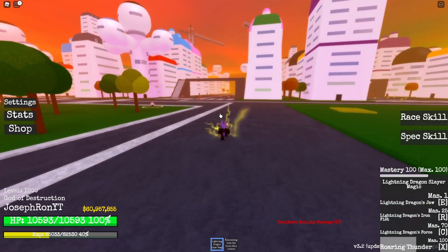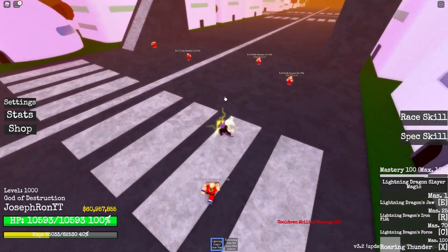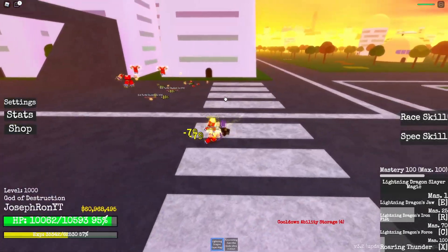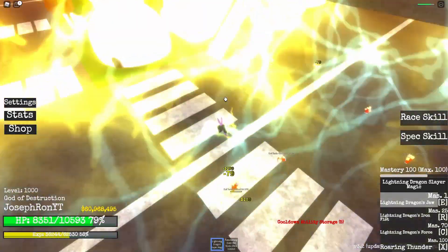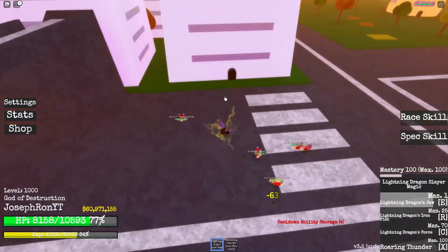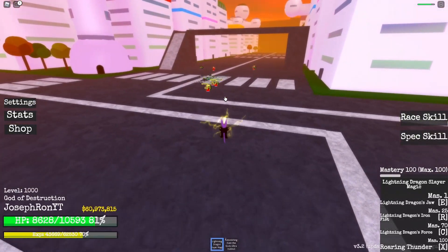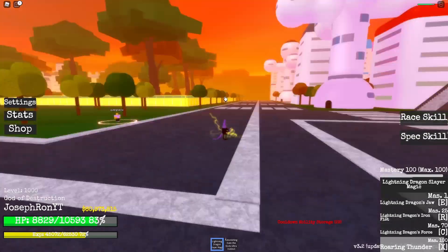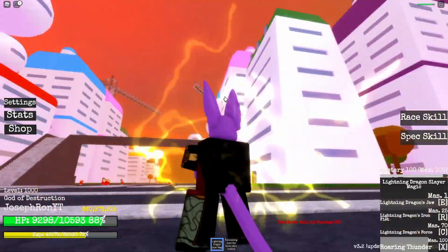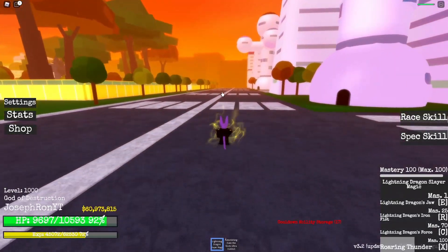Let's see the Lightning Dragon Slayer on normal NPCs, to see if it's any good or any bad. First I need to kill them. This one is cool — the second skill, Iron Fist. They are falling down or jumping out of my way. Roaring Thunder... where is the thunder?